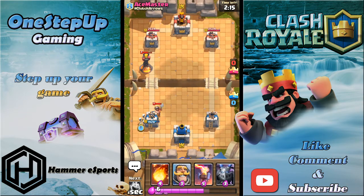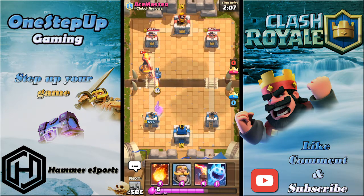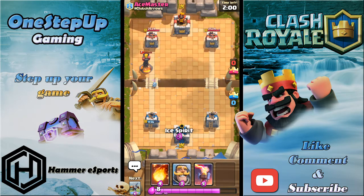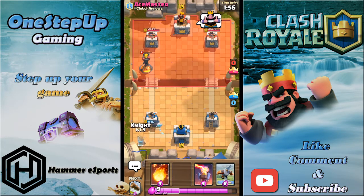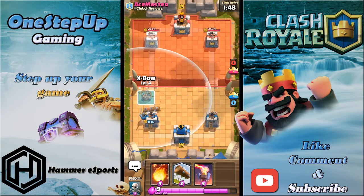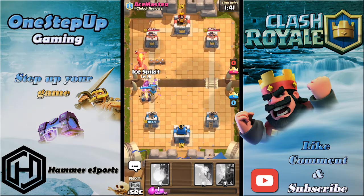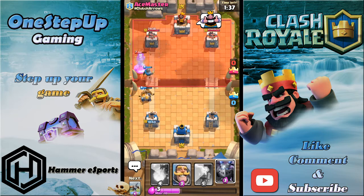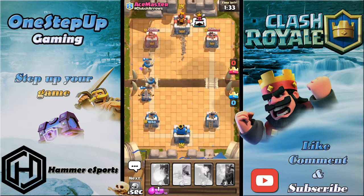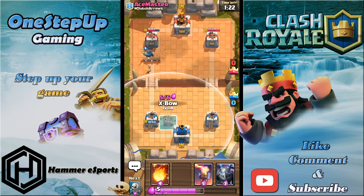Look at his Miner placement — wow, this guy is good. I still need to use my Mega Minion even though it's going down from that Inferno Tower. Let's give him a thumbs up. I'm gonna go Knight here — I know he's going to play another Inferno Tower, but before he does I'm gonna play Skeletons in front of it and Log. Ice Spirit should retarget that Inferno Tower. The Inferno Tower is already low on health.